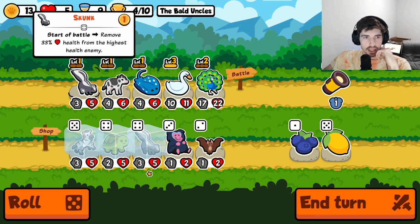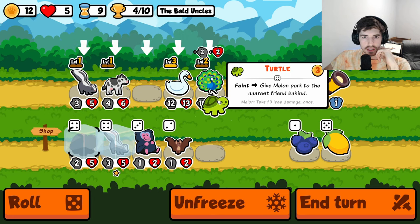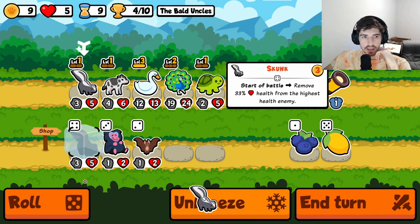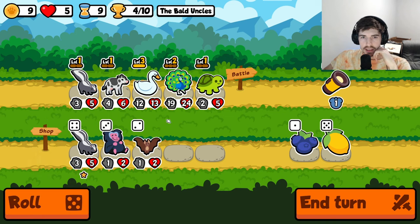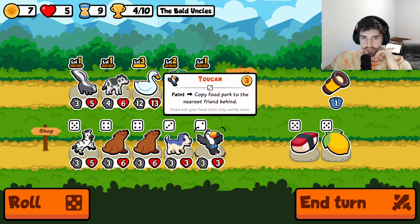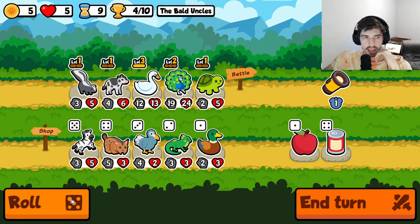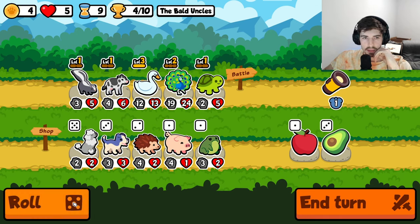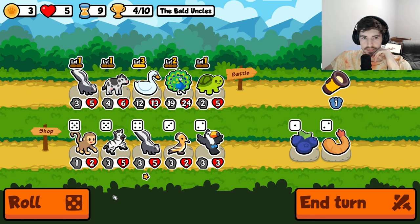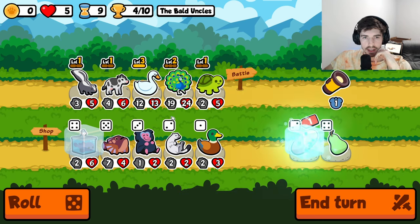Okay, so now you can go. Do a little buy-sell on you. Honestly, maybe we don't go skunk here, because eventually I'd like to have a cat and a stegosaurus - that's my end game goal. They are giving a lot of skunks though, I'll tell you that much. Can I get a pill please? No, not gonna happen. There it is.